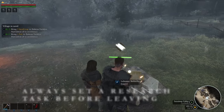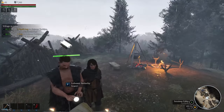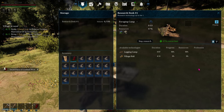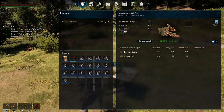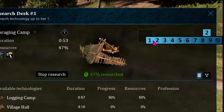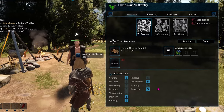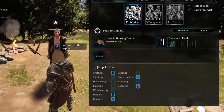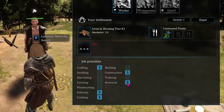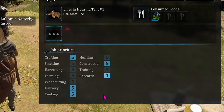You can set research tasks to go while you're off doing other things, and when you get back you'll have the ability to make them. When something is being researched, you can click the priority level and increase or decrease how quickly it should get done in the village. You can also change the priority for your helper — if you want them to focus more on research, for example, you can make that their top priority.